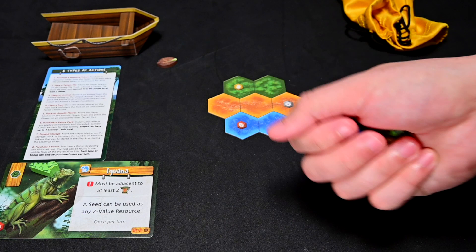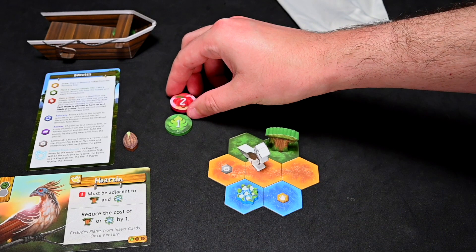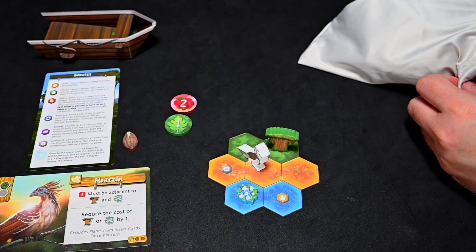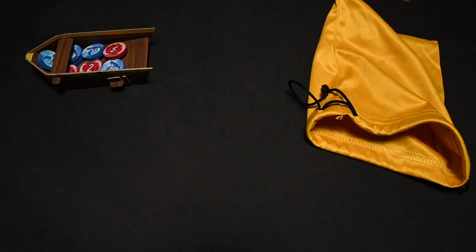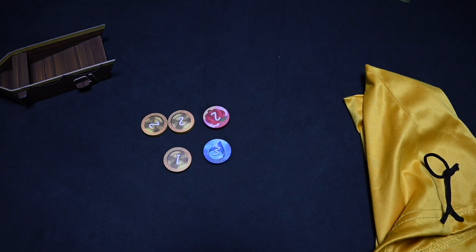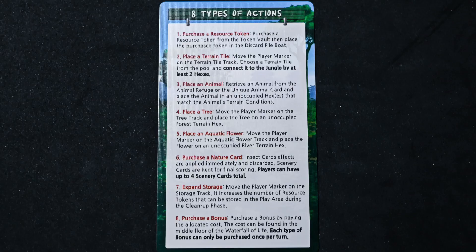During the cleanup phase, any unused tokens will be discarded to the boat or placed in reserves based upon your location on the storage track. Then you will draw five new tokens from your bag. If there are fewer than five tokens in your bag, draw the remaining tokens, then reset your bag by pouring the tokens from your discard boat into your bag, shuffle them, and finish drawing up to five tokens.